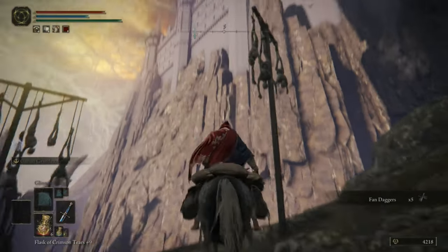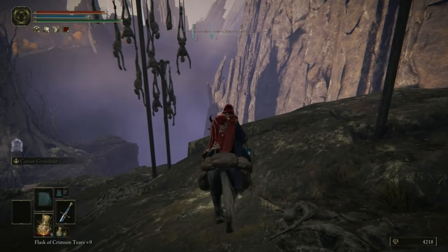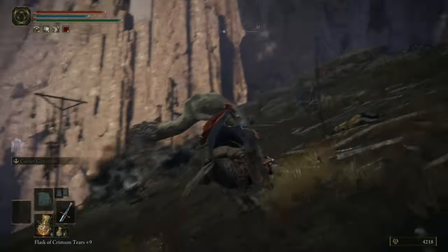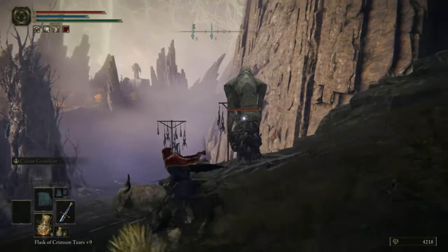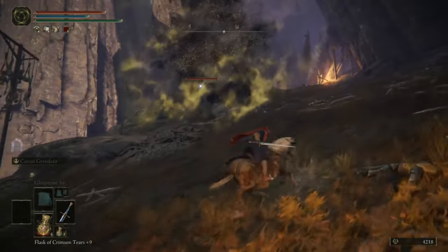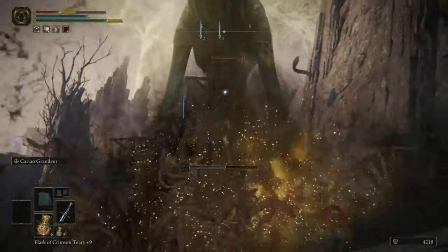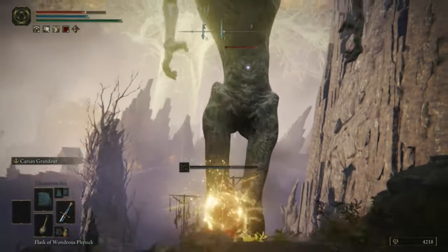In Elden Ring, the Erd tree seems to be a kind of linchpin of reality in that way, or possibly it is the origin of all life. Or possibly the origin of all life is in fact the Crucible. Oh, that's interesting — I have never seen one of these before. This is a new enemy type for me to get killed by. What element is that? Is that fire or madness? I think that's madness. Oh no, it's death. Instant death — which was curse in the Souls games. It's the same mechanic, I think.